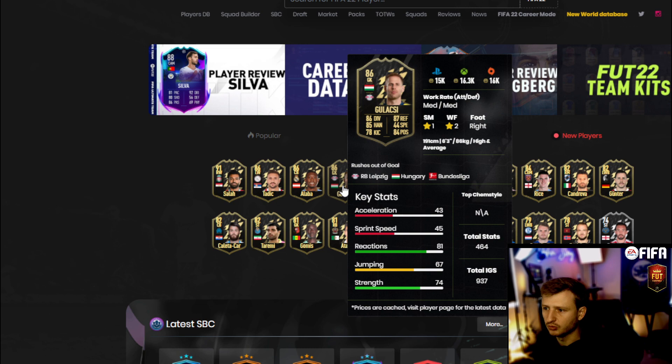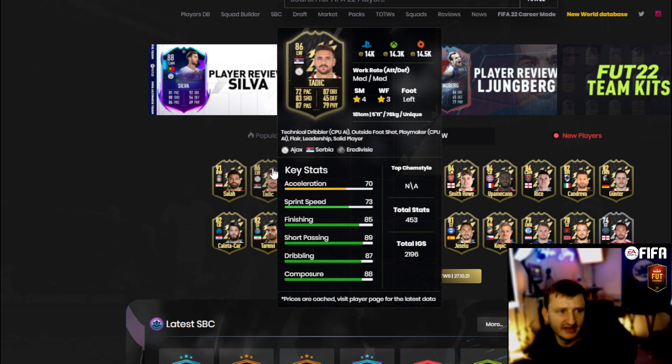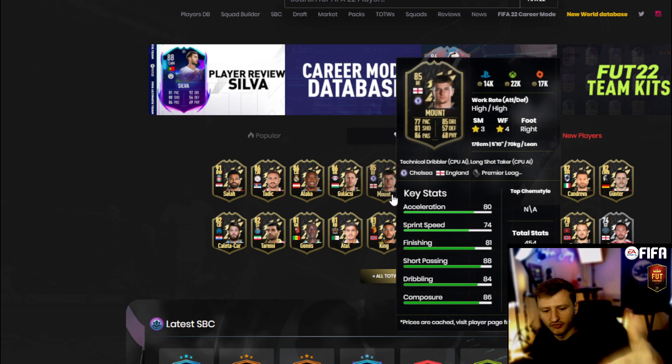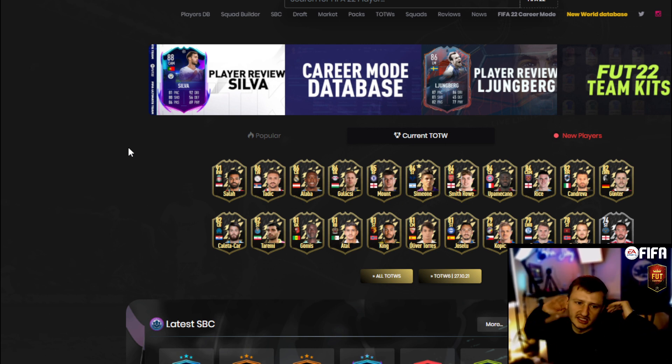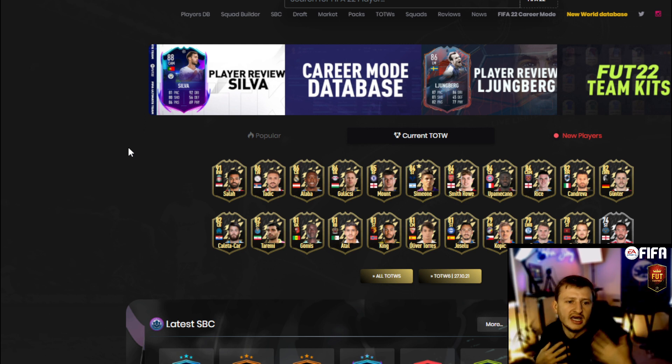Gulasci is going to be a decent SBC investment as well with an 86 rating, and Tadich is a fantastic SBC investment — at 14k for an 86 overall, that's solid. Guys, a market crash is coming with Black Friday, which means there's going to be a hedge. When people sell all their assets for Black Friday, what are they going to be buying? They're going to be buying cards like these for SBC fodder. Then they sell that stuff to buyers trying to build SBCs during Black Friday promos, and prices increase — you return your assets.